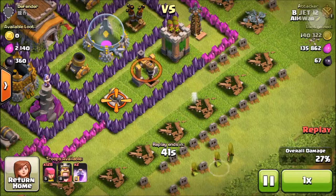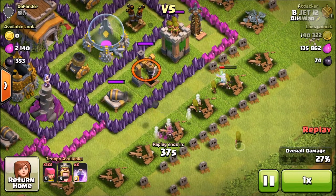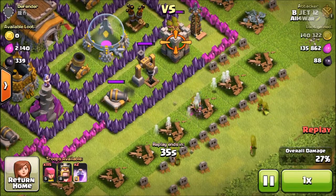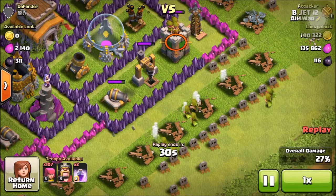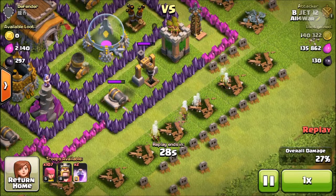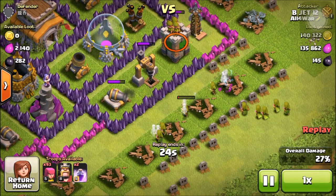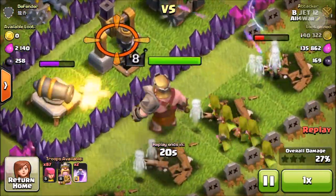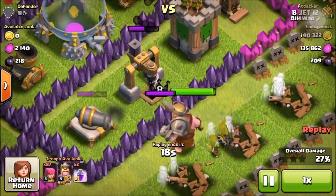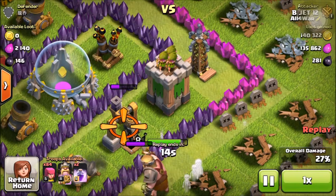I really wanted the dark elixir, so I put some archers down, but I didn't want to use more than a hundred. That tesla was really, really annoying — there were four defenses right here that were shooting all my archers. So I thought, let's put down the barbarian king and my archers behind it.